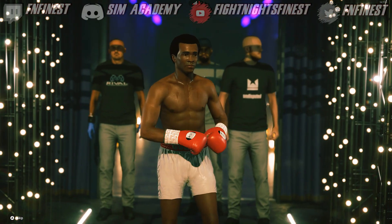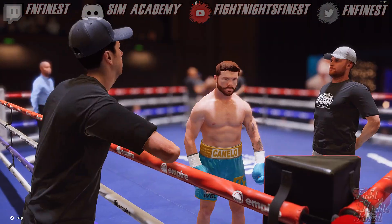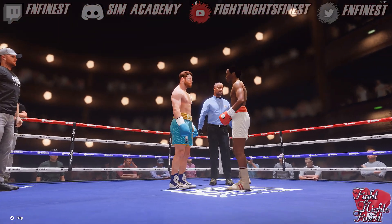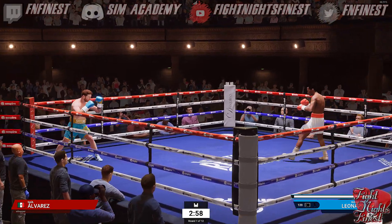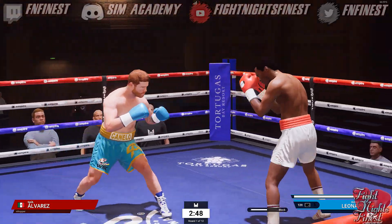So here we are — got Sugar Ray Robinson going up against a Canelo Alvarez. I wanted it to be a ranked match but it wasn't one bar, nonetheless we're going to make sure we have a nice clean and good fight. It says one bar so you never know what kind of opponents you're going to get, so I'm going to start off nice and cautious.